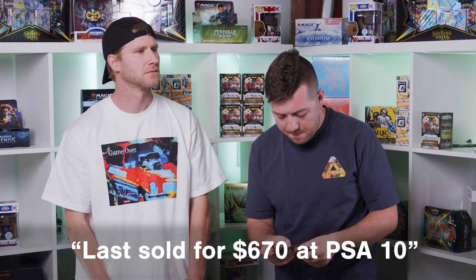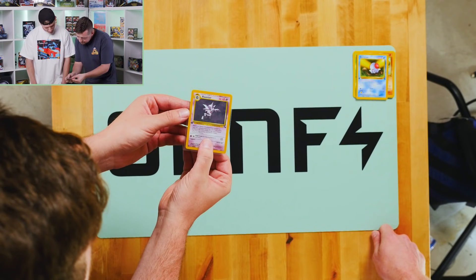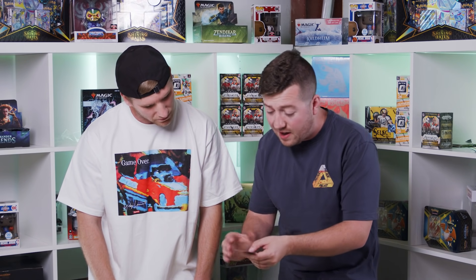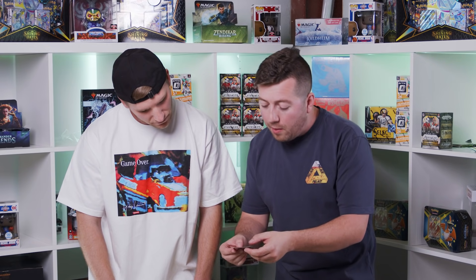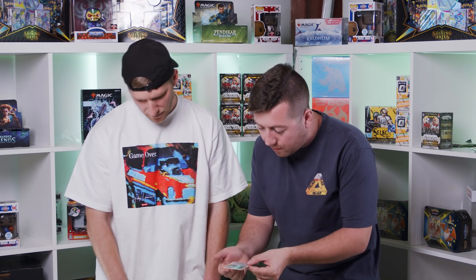We got a good card here. What are comps on a PSA 10 on this guy? $670 in a PSA 10 — less than I thought. We really wanted Gengar. PSA 9 is probably half that, around $300. This one actually is perfectly centered, dude — it looks nice. It's a sick looking card. The predicament is where do we submit it — probably not PSA because it's $300 a submission. Sick card. Definitely going to get this thing graded. It looks beautiful.